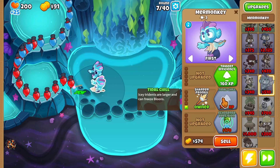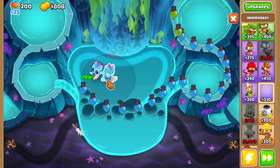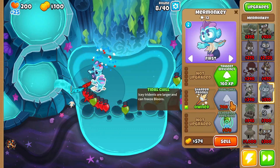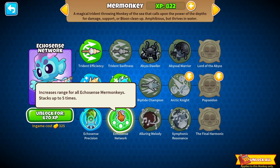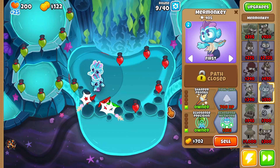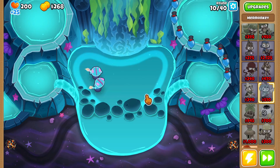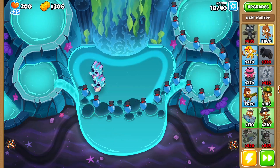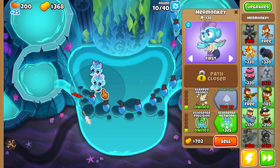Let's put another one here and give this guy middle path. Actually this guy should be top path now that I think about it — I'm going to sell, I know that's stupid. Maybe I should have got the bottom path. You know what? We're going to get sharper prongs and echo sense precision, then echo sense network because we want increased range. This map is really cool and calming, by the way. This also means another map I'm going to have to blackboard eventually because I'm lazy. But eventually I'll do it. Echo sense network — we've got increased range.